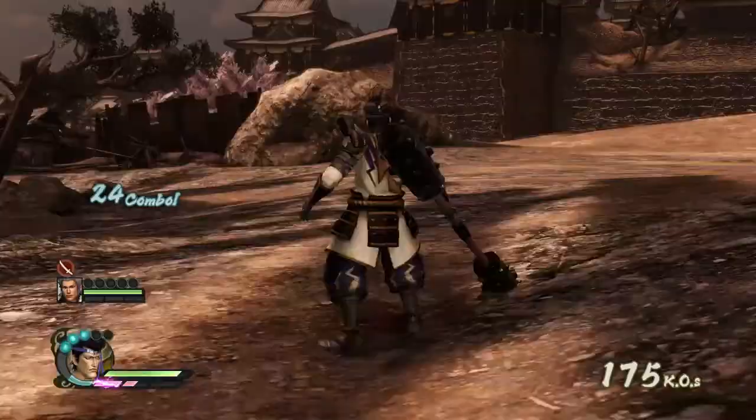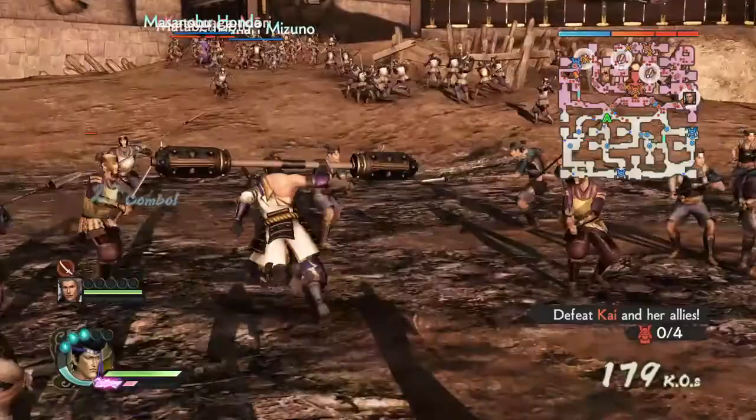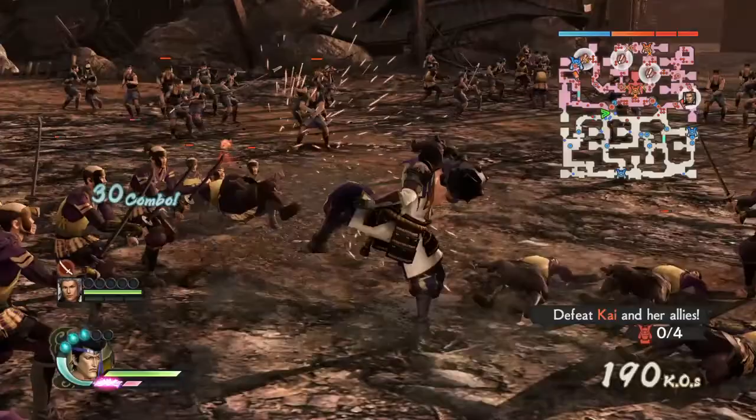Now his musou — he slams the ground and then it's like one fiery fist. It's kind of okay but nothing too special. Now let's demonstrate R1. You see how everyone is super fired up? That's because I taunted them, but they have lower defenses.